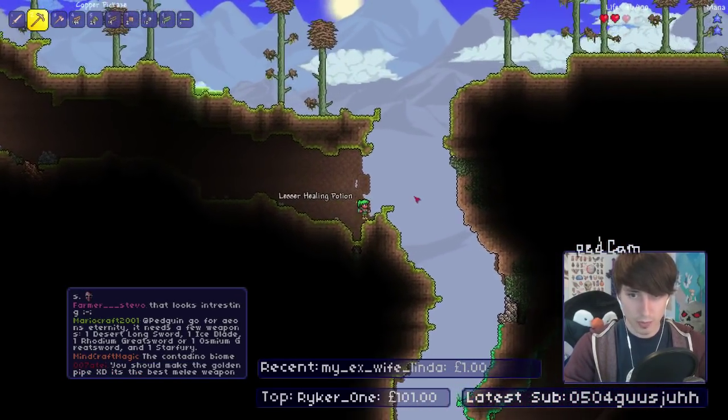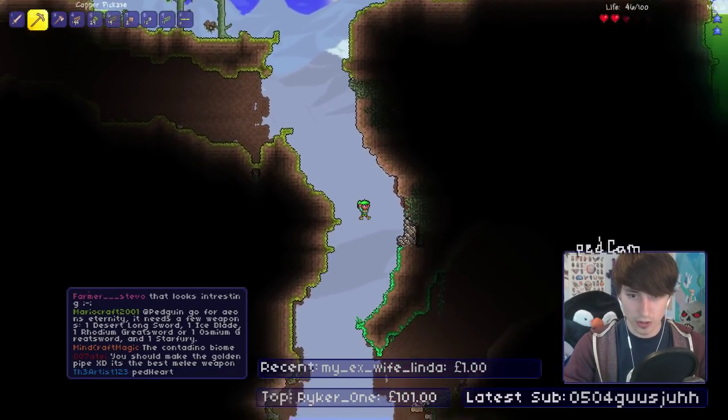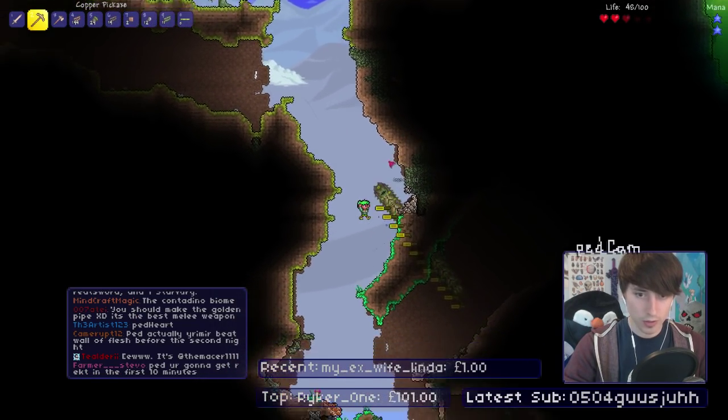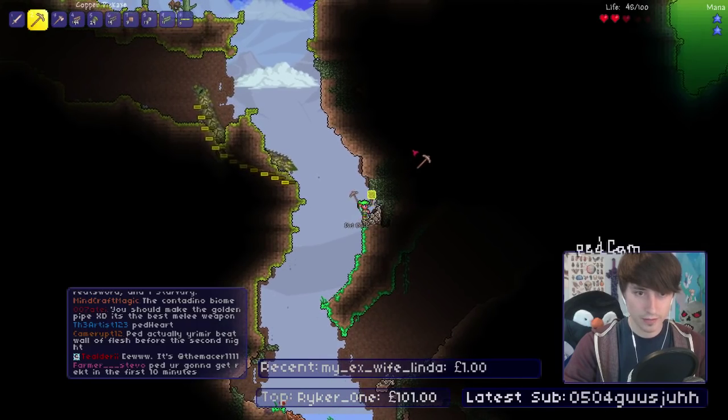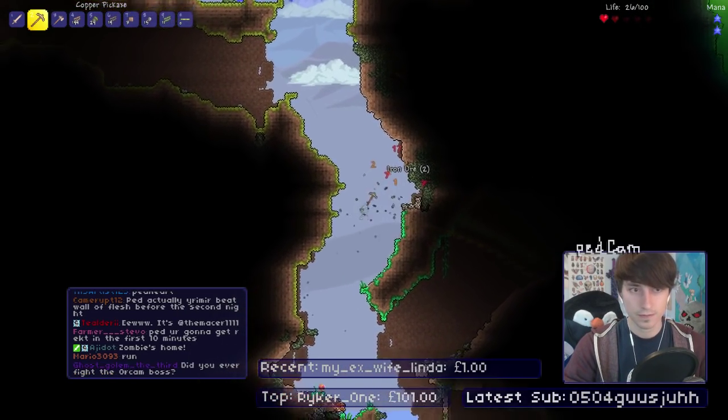Actually it is pretty strong — what am I talking about? It doesn't have that much HP though, only like 50 HP. Yeah, we can kill this thing. It just looks scary, it's not that scary. It's just like a devourer, but spookier. What is this? It's like the ebbing stone sort of stuff. Ow, this thing hurts.